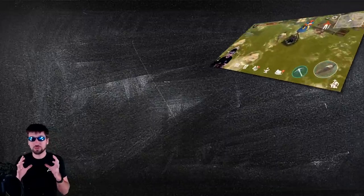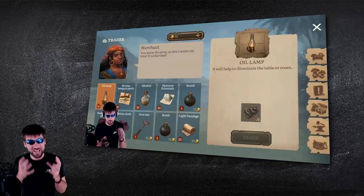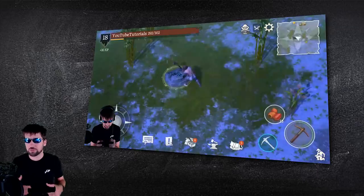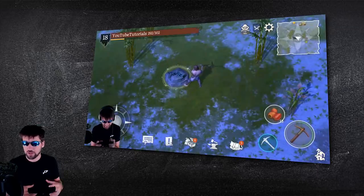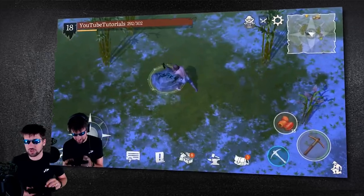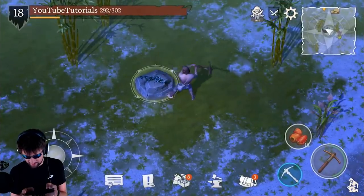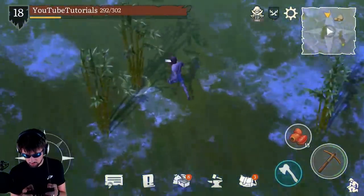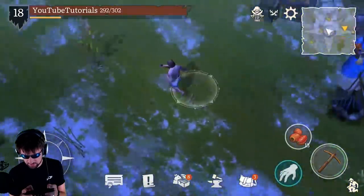My sixth tip is about the merchant. The merchant appears at least once a day and has some really good loot, so you want to make sure to bring a lot of stuff to trade with them. You also want to bring a pickaxe because the island the merchant is on usually has sulfur or tin, which are rare resources, so you want to be able to mine those and bring them home even if you are not trading with the merchant.